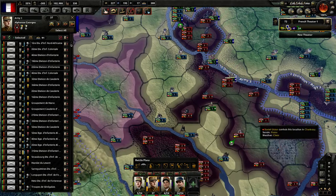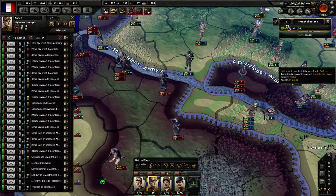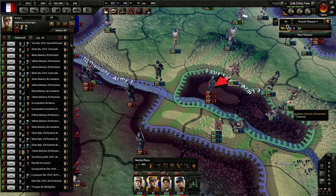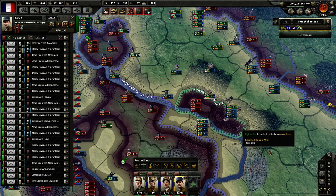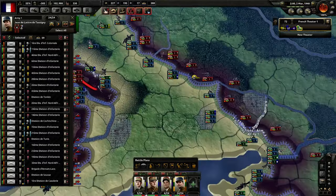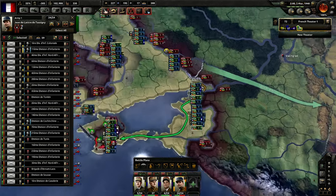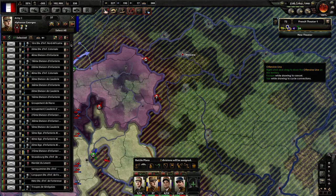There is a danger of encirclements around here. There are some Romanian Panzers here, so they should be useful in helping us deal with that. Apparently there's one of our green divisions here — let's use it for the time being. We definitely want to make sure that we have those attack orders, because I think we ran out of them in a few spots.